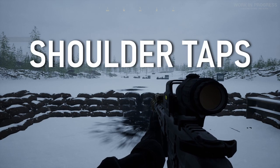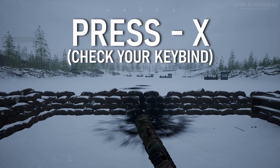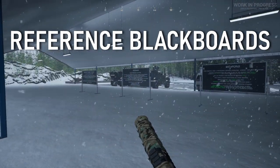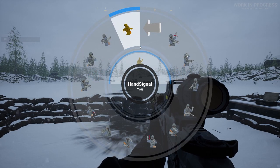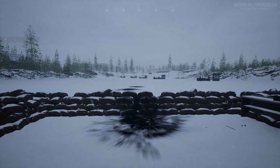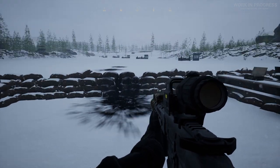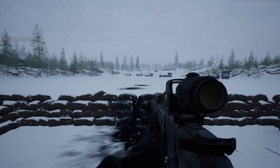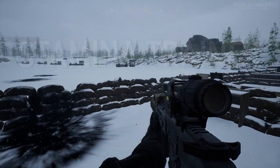Tactical signs and shoulder tapping: to bring up tactical signs, mine is bound to X. Please double-check your keybinds — you can also check the blackboards nearby which have all this information. Select your hand signal and it will perform that action. To shoulder tap a teammate to let them know you're behind them and ready, get up behind them, hold Alt, and left-click to initiate the shoulder tapping stance — you'll have three options to pick from.